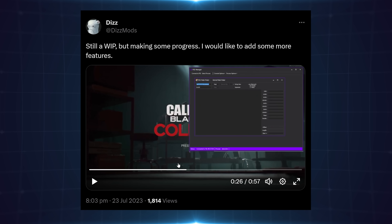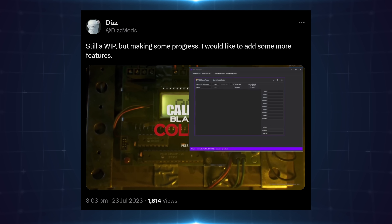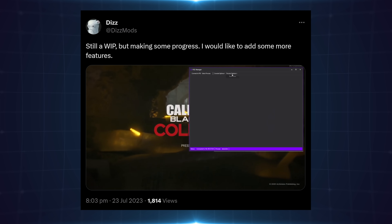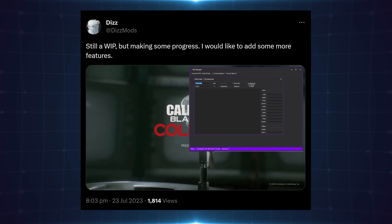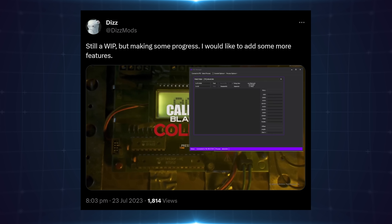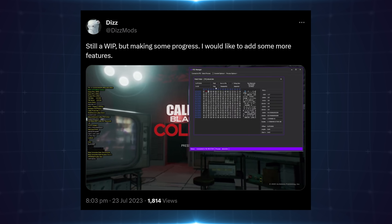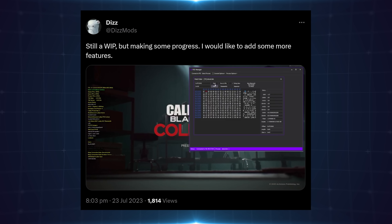You also have DizMods, who has been working on a PS5 API to basically allow you to do things like what the PS4 trainer and mod tools can do — remotely connecting to the PS5 through RPC and then modifying the memory of a game. In this particular case you can see him modifying Black Ops Cold War, modifying a memory address to enable some debug text on the game.